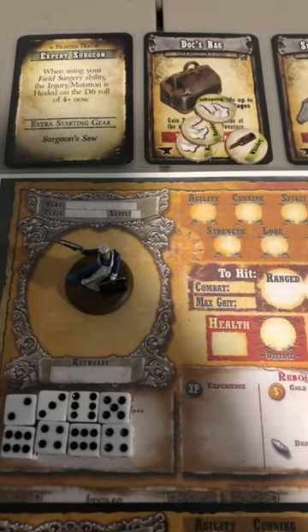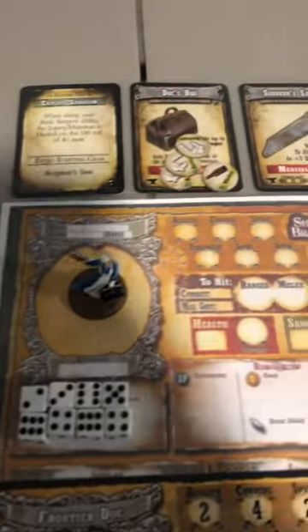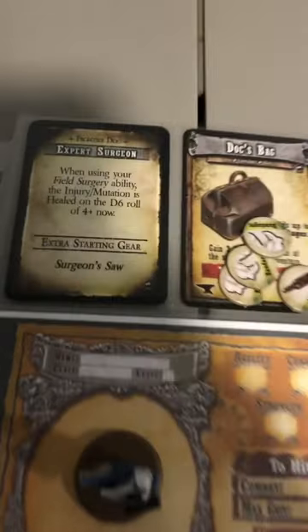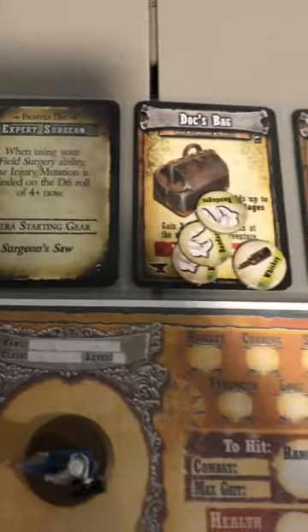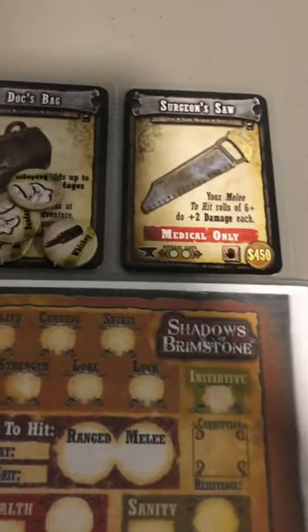Hey everyone, Broncos Gaming World here. The first character I'm going to be playing in my Shadows of Brimstone campaign is going to be a Frontier Doc. Her name is going to be Angela, and she is an expert surgeon. She's going to have the doctor's bag with three bandages and a whiskey, and she gets the surgeon saw.